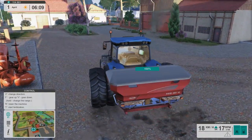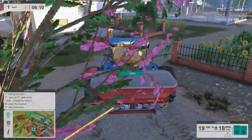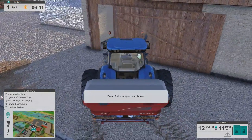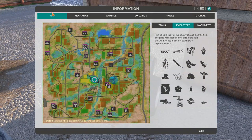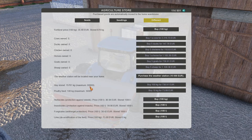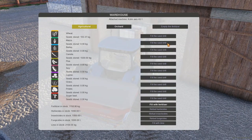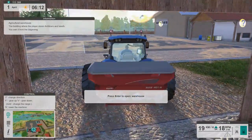The lime feature supposedly wasn't fully implemented at the time of release of this game - I don't know if they've changed that yet or not. It says 'empty fertilizer' - let's try to fill lime. I don't have any lime, let's see if we can buy some at the agricultural store. Lime - yes we do have lime, let's buy a little bit. Can we fill lime? No we cannot. So either it doesn't work or possibly I have to have a different spreader - I'll have to look into that.